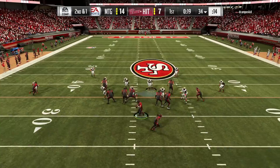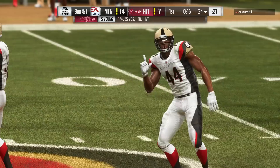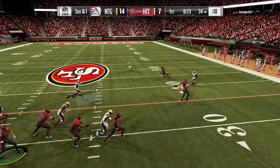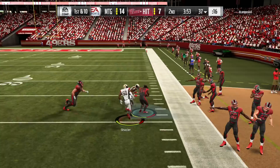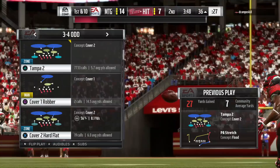Back on defense. Miles Jack is so good in zone coverage - if you need a linebacker for zone coverage, Miles Jack is the guy. I already knew he was going to those slants - I should have put him in a hard flat. First and ten again, he's coming out with a play action pass and Ricky Williams - come on, we've got to tighten up, can't let big plays happen like that.